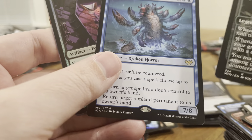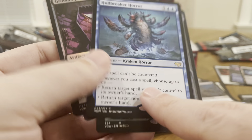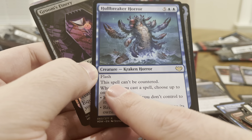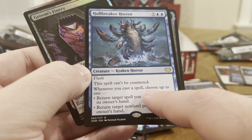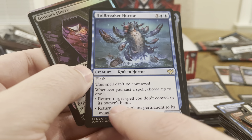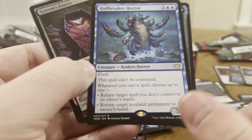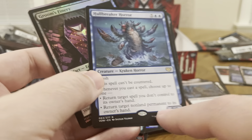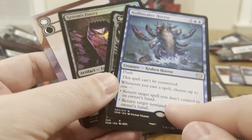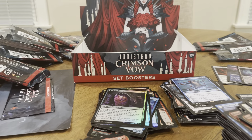Oh — Whole Breach Horror. Amazing card: 7/8, can't be countered, flash. Whenever you cast a spell, choose up to one — return target spell you don't control to its owner's hand, or return target non-land permanent to its owner's hand. You're going to be using that second ability a lot — it's a permanent, so you can target anything including lands. And then we got a foil uncommon there.